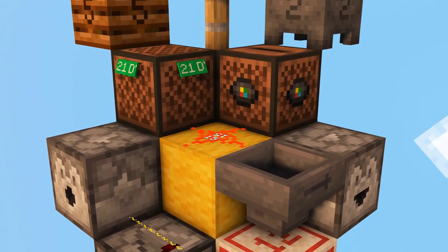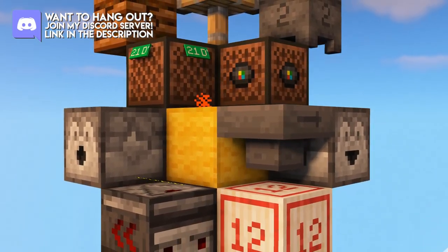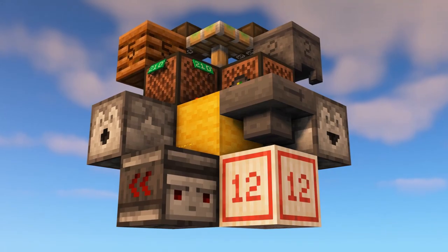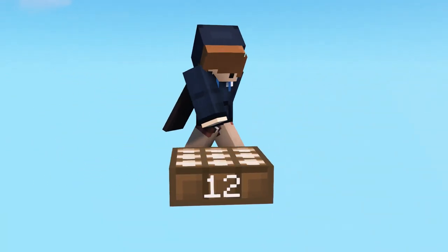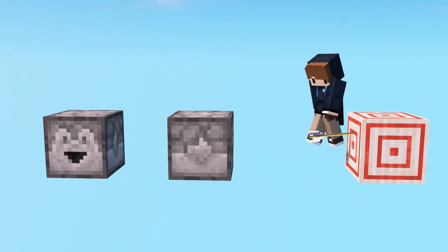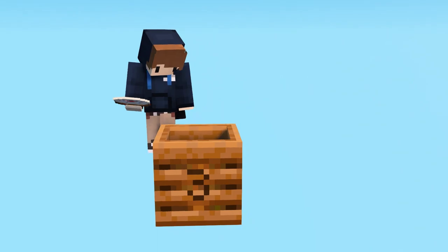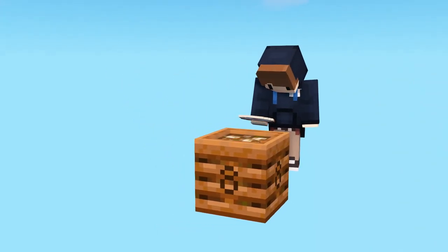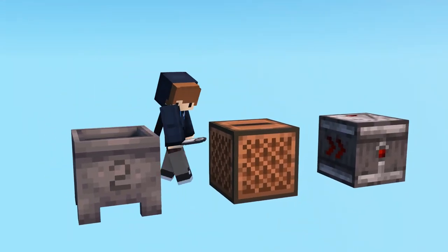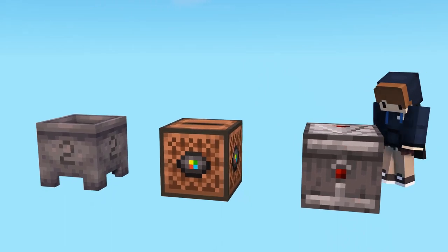I actually used some textures from Vanilla Tweaks itself, but also got permission from other resource pack creators to use some of their textures and models in my pack. The daylight sensor was originally created by Creativity Shark, the dispenser and dropper as well as most of the target block by Beatso, and the composter in my pack is based on Metamilo's Redstone Ready pack. Links to all these people and their resource packs can be found in the video description. That being said, I still created and tweaked a large portion of the textures and models myself.